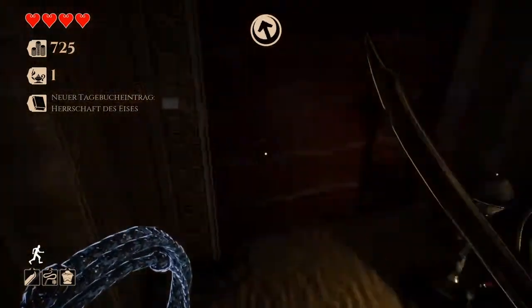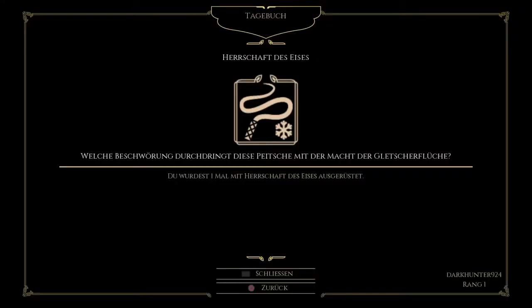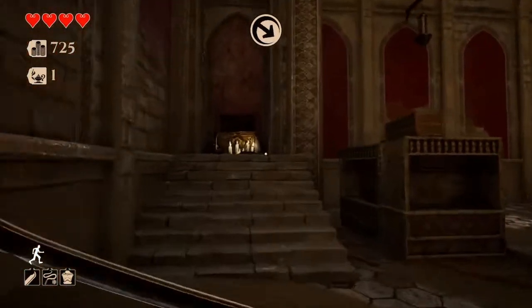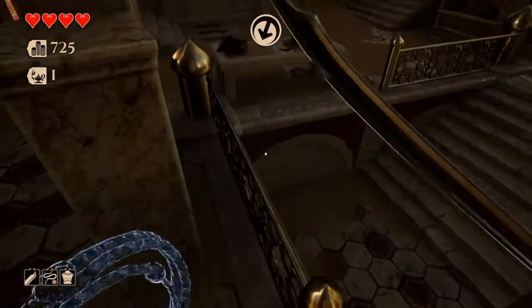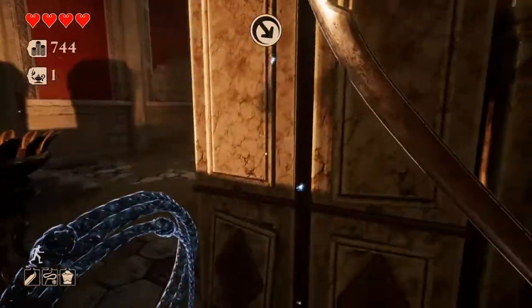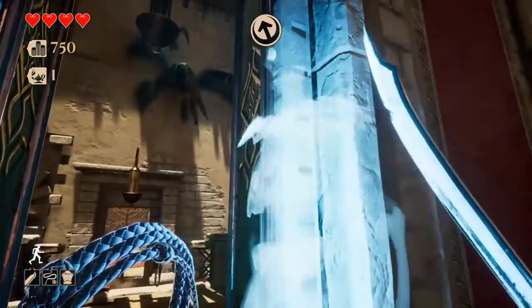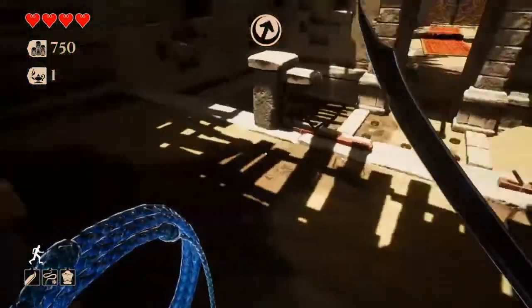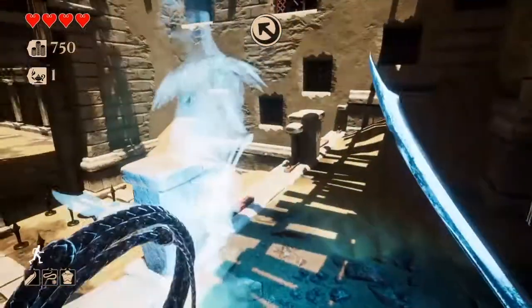Was haben wir denn jetzt hier? Das ist eine neue Peitsche – Herrschaft des Eises. Welche Beschwörungen durchdringt diese Peitsche mit der Macht der Kletcherflüche? Du wurdest einmal mit Herrschaft des Eises ausgerüstet. Es gibt also auch andere Peitschen. Dann kann es nicht lange dauern, bis wir auch mal ein anderes Schwert haben. Mein kleiner Luzi – wir bleiben zusammen für immer. Du kommst überall mit mir hin, außer in den Tod. Denn du bist ja schon so etwas wie ein Geist.